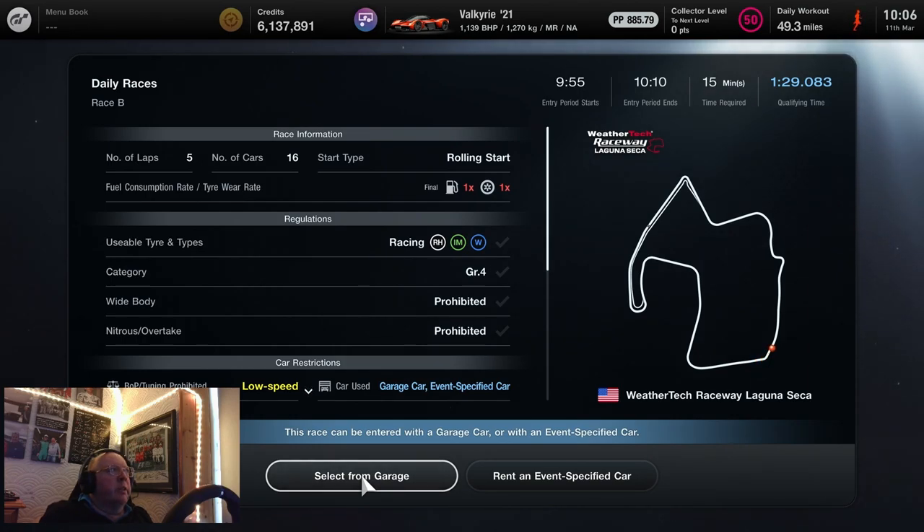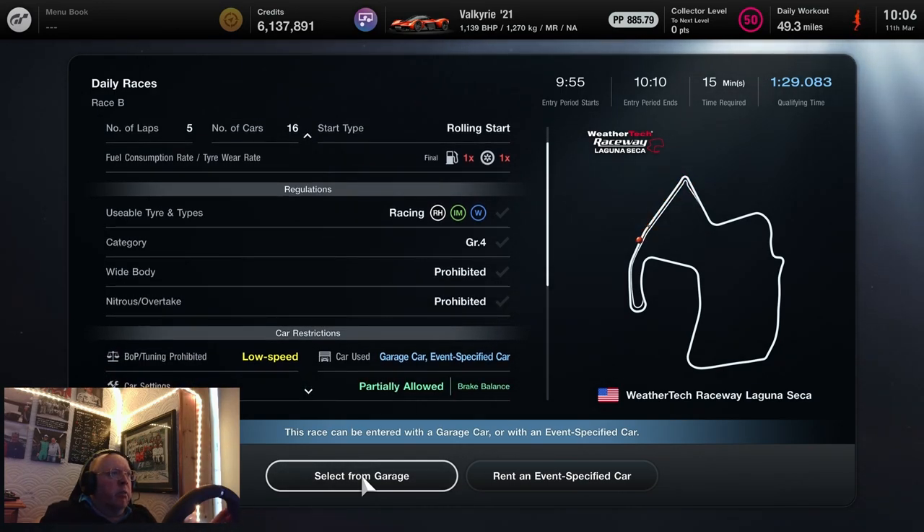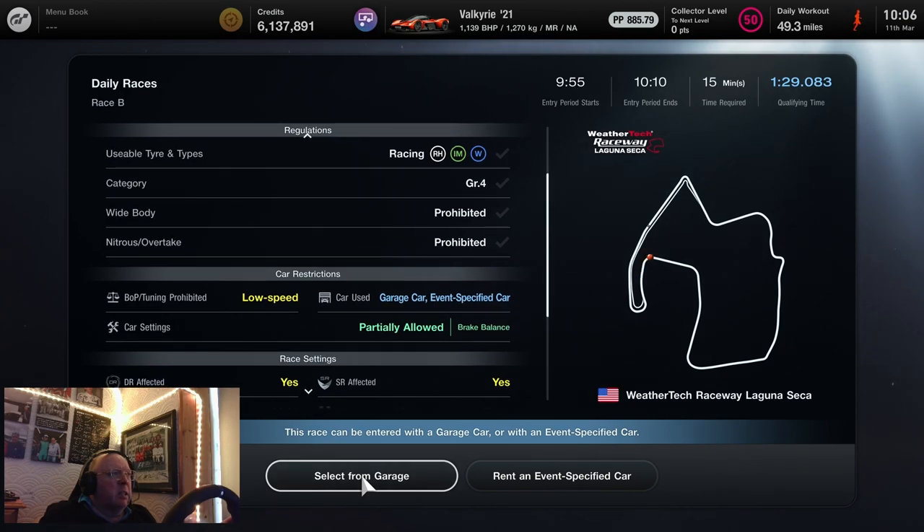Here we are on Race B. It is Laguna Seca, and this time we are in Group 4. It's a rolling start, 1x fuel, 1x tyre, and we're on the racing hard. The BOP again is low speed. You can use a garage or rent, and the only settings you're allowed to change are the brake balance. It's actually quite good that way. DR and SR are both affected.